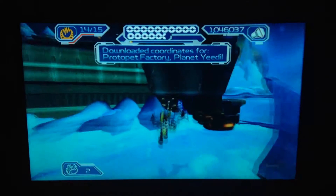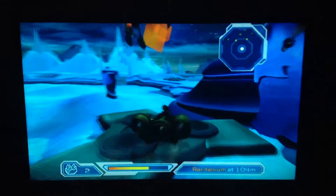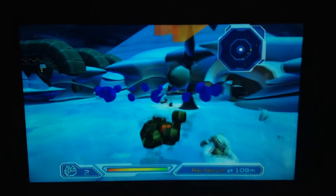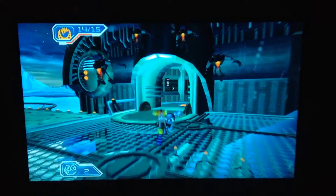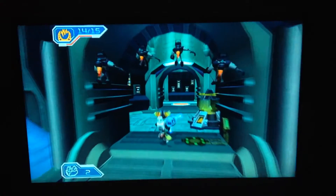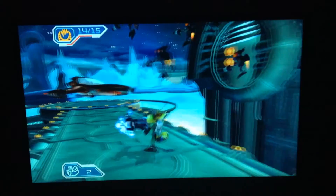Alright guys, we got the proto-pet factory on Planet Yeldil. We need to take this little mining vehicle — it'll easily bring us down to the ground. That is all I got for this Ratchet and Clank Going Commando episode. If you really liked the episode, please hit the like button and leave a comment. Subscribe to the channel if you'd like to see more videos like this. Leave any future suggestions down in the comments box below. I'll catch you next time — bye-bye!